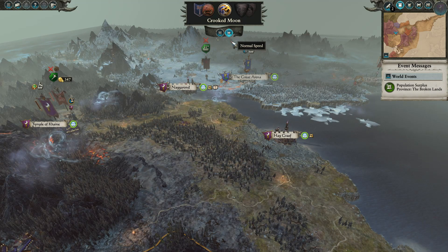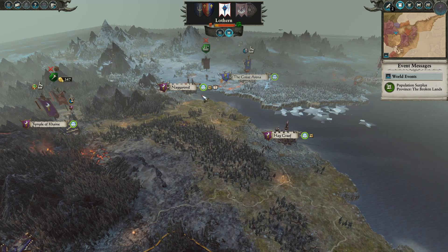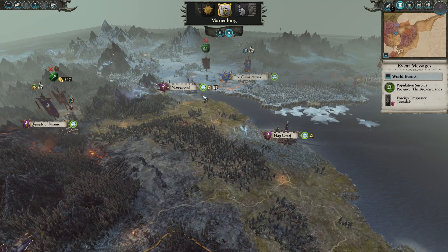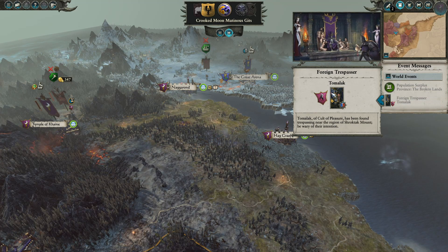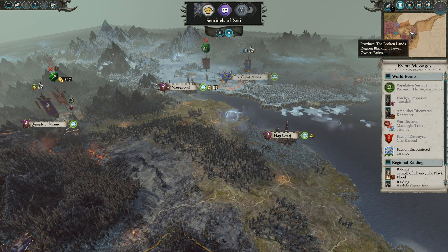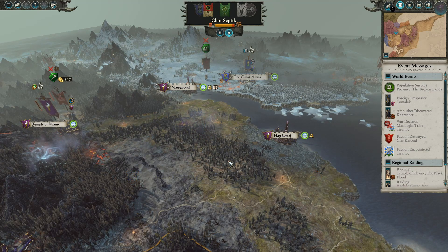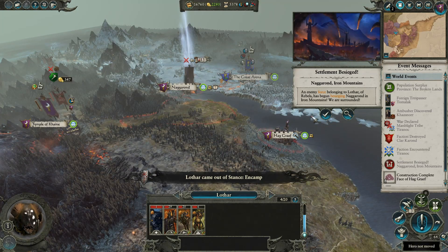End the turn and see what transpires. Gotta get rid of these beastmen, gotta quit having these rebellions, gotta get all this stuff under control. Looks like a faction was destroyed - a trespasser from our territory. Somebody went in and razed it - must have been the beastmen again. We'll occupy it, but they're going to come right back in.